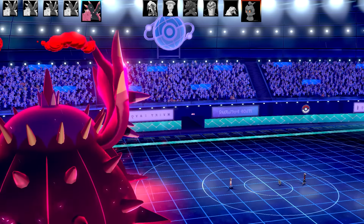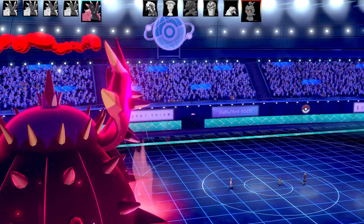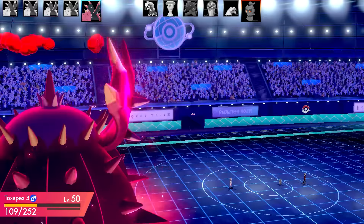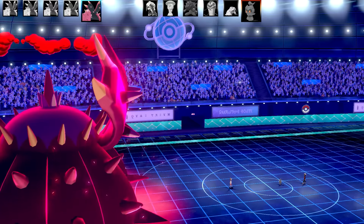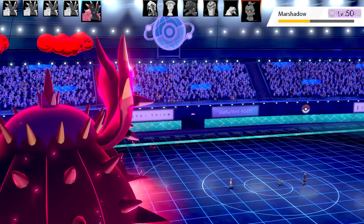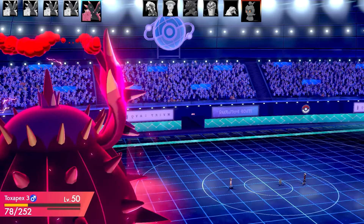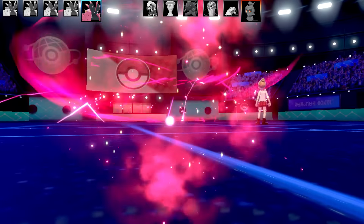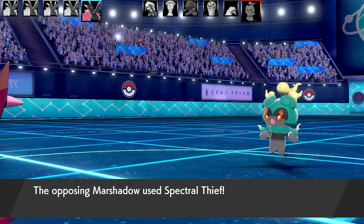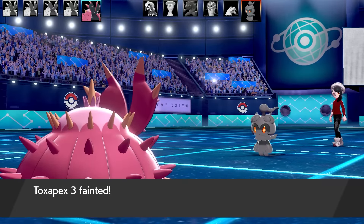Marshadow is going to use Spectral Thief and it's going to steal all my speed boosts - nothing I can do about it. Now Marshadow is going to steal my boosts and attack me - that does a lot of damage in Dynamax. The rain is going to stop too. Marshadow will be able to outspeed me now. I just realized - in both of these battles, I never used Regenerator ability. I did absolutely everything opposite to what a normal Toxapex set would use. Maybe only Toxic Spikes, and that was only for Merciless.